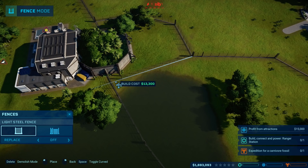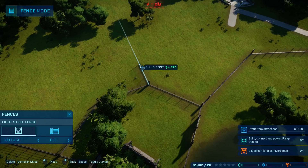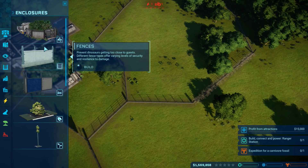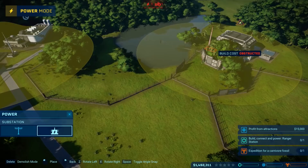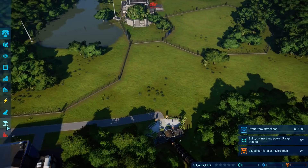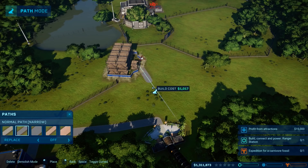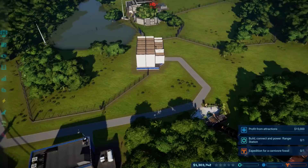I'm gonna place that there, then place the gate there, and then we're gonna have another bit out here. Place a gate — look at this, like a pro. We could research things, but at the moment I don't need to — I just need to get dinosaurs out as quickly as possible. I also need to put power here, so I'll have that run along the back. There we go — awesome, not looking too shabby.